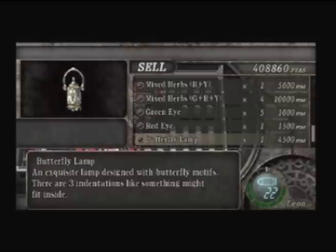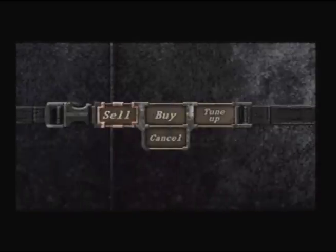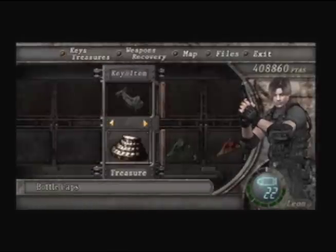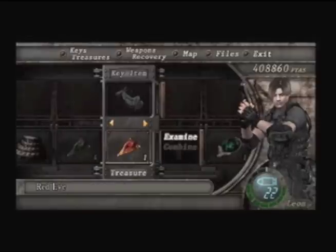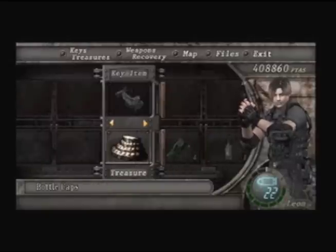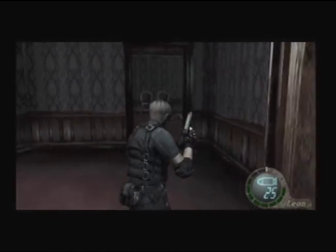Actually, I won't sell these because you can actually fit them into something. My cat is scratching at the door — I will just ignore her. I will actually try and combine the gems right now — I think you can combine them, yep, with the butterfly lamp. I think the only thing that's missing is a blue eye. Great, all right, then let's continue.